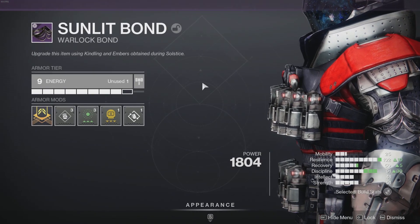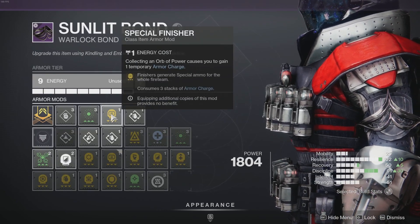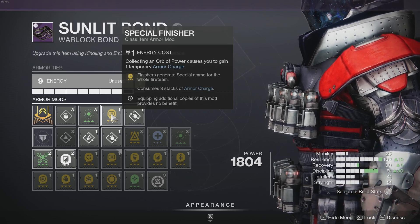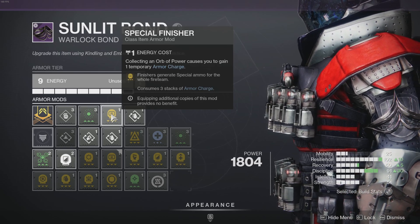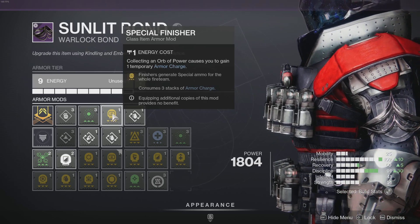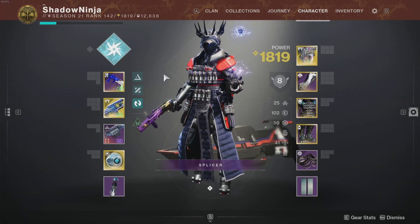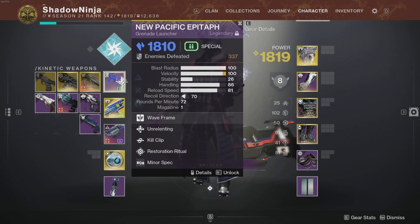When I pick up an Orb of Power, Stack on Stack gives an additional armor charge counting as two, which is great for spamming armor charges with finishers. The key mod here is Special Finisher — since we have double specials we need this to get ammo consistently. It consumes three armor charges, so stacking armor charges is critical. Time of Dilation extends the armor charge timer.